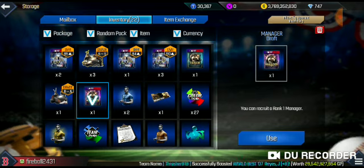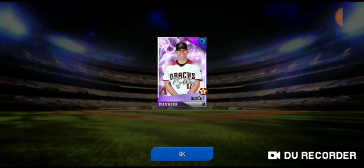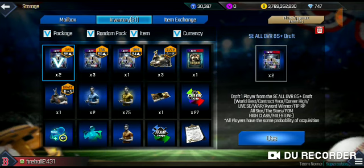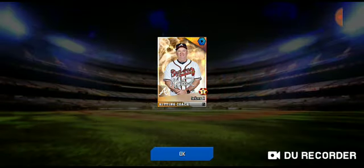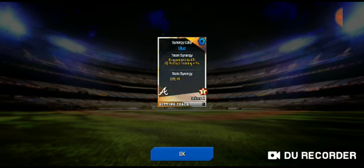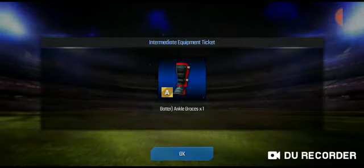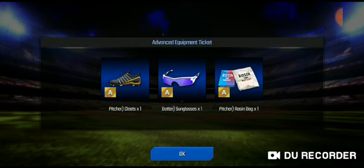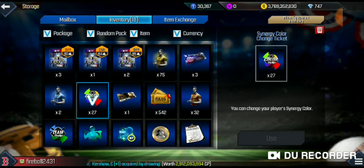Let's get into the manager draft — boost recovery and throwing. And coach draft — we get a hitting coach with eye plus one for all players in blue. Getting these equipment cards, A through S, and all A's there. Not bad with that Rosen bag. And yes, you can change your player synergy color right there.